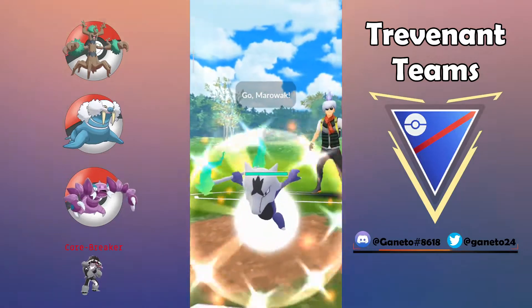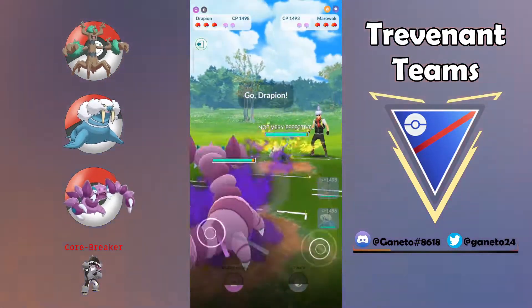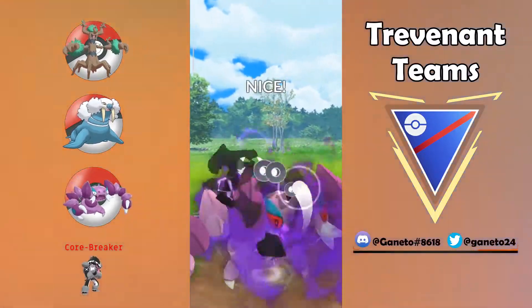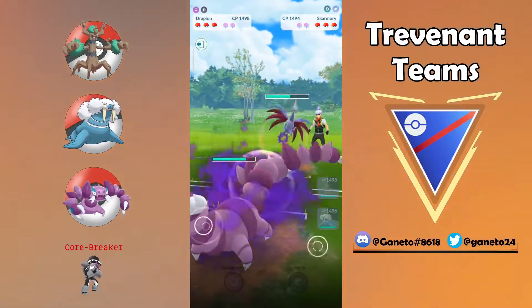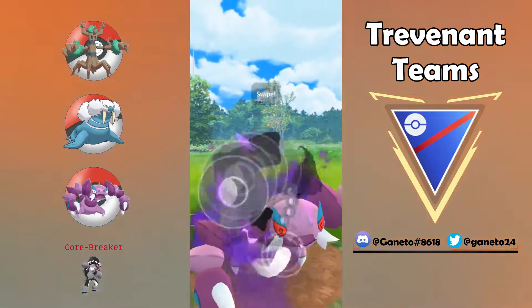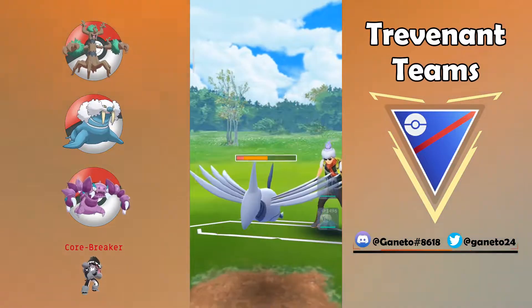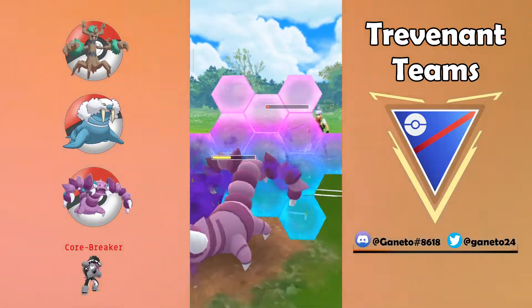Trevenant is not only a very good safe option but at the same time it is a very good safe lead, so I would really recommend to trainers to go in there with Trevenant up in the lead. Not having a lot of weaknesses — perhaps the dark types — but something like Obstagoon, which is gonna be the core breaker for this specific line of three, you can still go pretty hard with your back-to-back Seed Bombs.